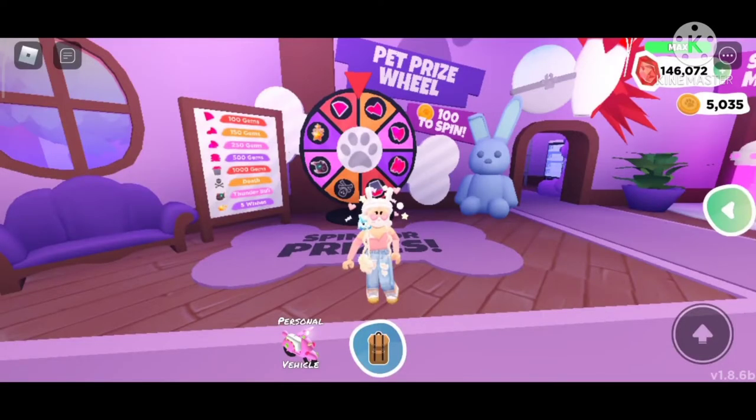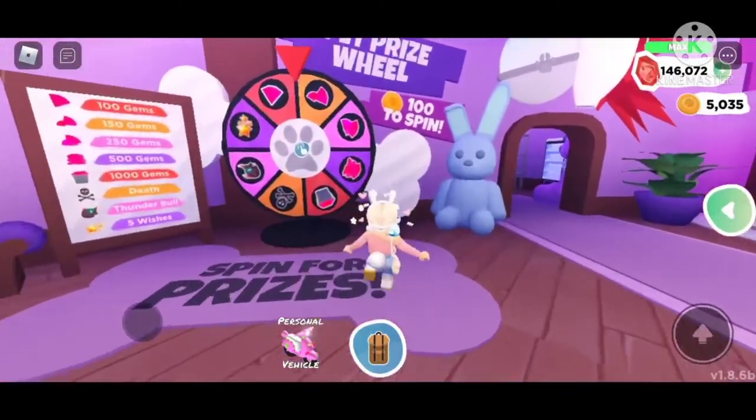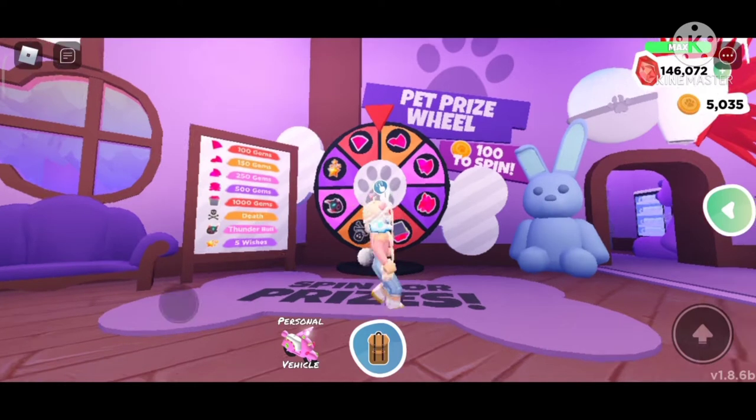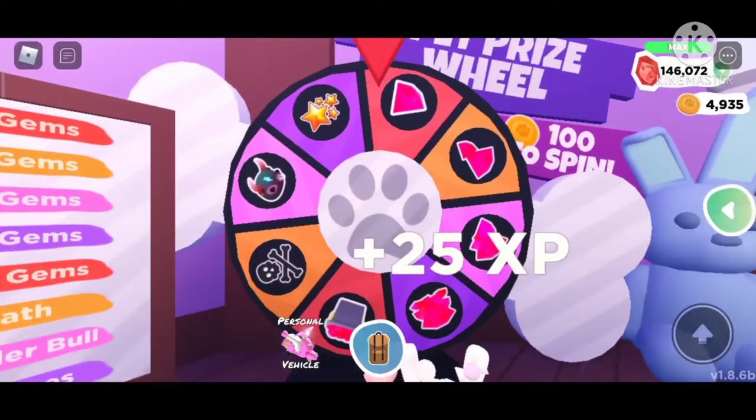Hey guys, welcome back to today's video! If you're new, I'm Snow, and here we are in Overlook Bay. We'll be spinning the pet prize wheel 50 times. I'm so excited because I really want some wishes, and maybe the bull. I just want to see what we can get. I mostly spin it as soon as I get 100+ paw badges, but I've never spun it so many times together. Let's get right into the video — I'll be fast-forwarding if it's nothing exciting. Here goes our first spin!